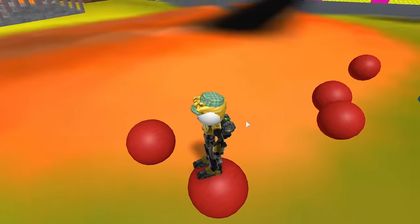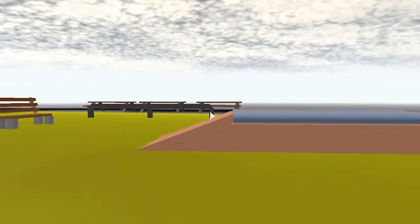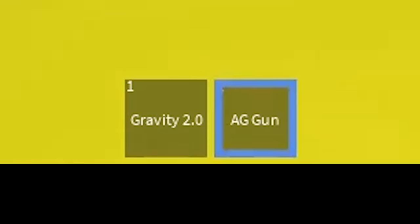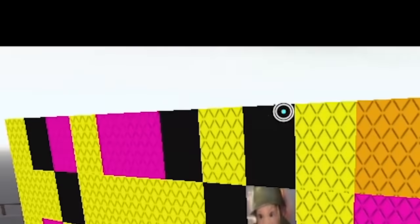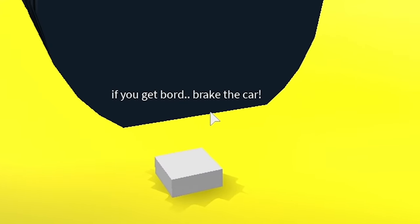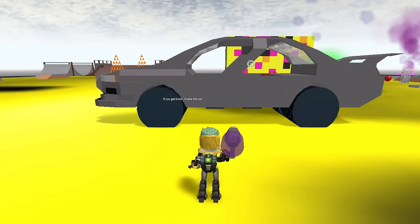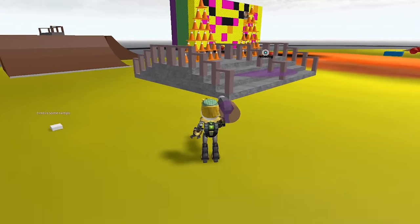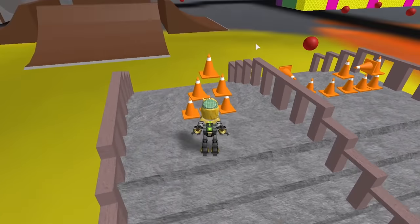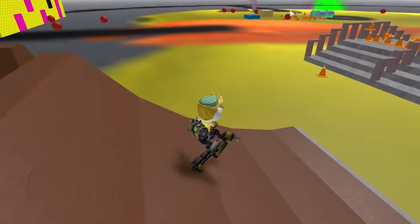Gravity 2.0 — they made a sequel? Gravity is already pretty crazy, so I'm not sure how a second one would work. Oh, here are some ramps. What did I do? I just shot the AG gun and it completely exploded everything there — that duck is not coming back down. I feel like the creator really likes this one decal, they have it everywhere. We got a car here — 'if you get bored, break the car.' The AG gun is very overpowered. Traffic cones just kind of despawned, but there definitely wasn't a zombie survival island anywhere in this game.